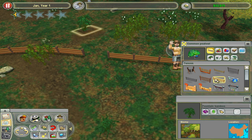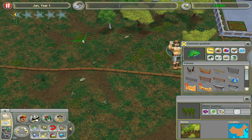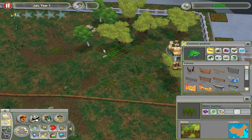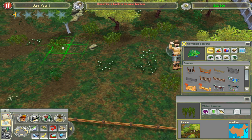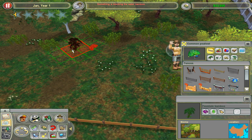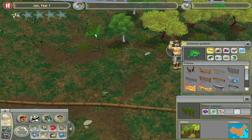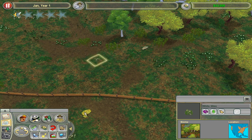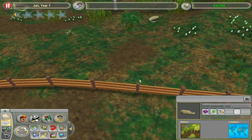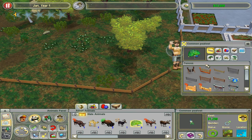Put some bamboo, but put it somewhere else because it's blocking the view. Sometimes in this game guests can see animals even through a really tall fence, but then when it's a low little fence like this, sometimes the animal is right next to the park guest and they just can't see it. It's so annoying.